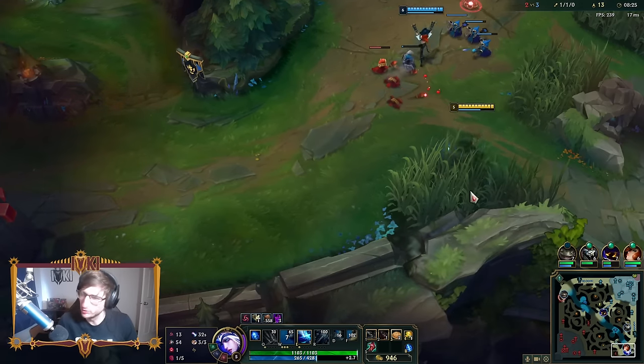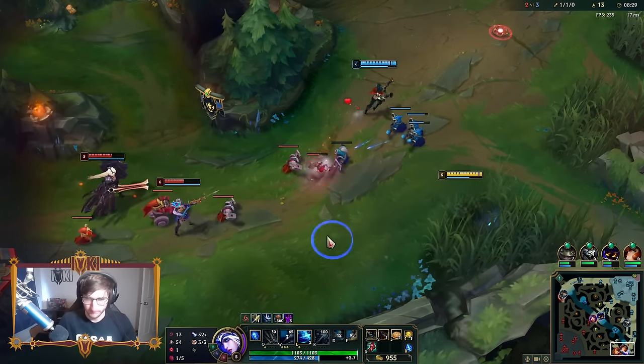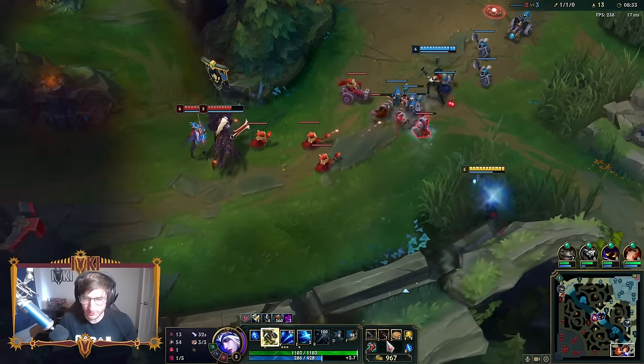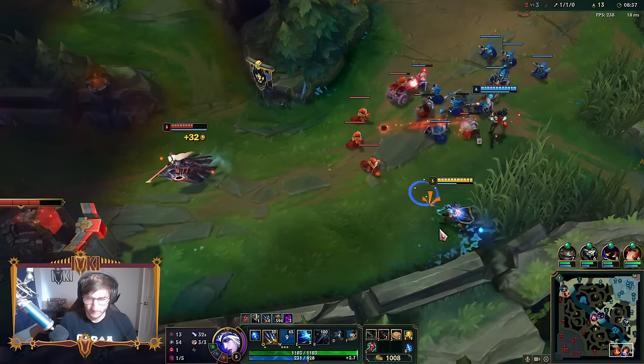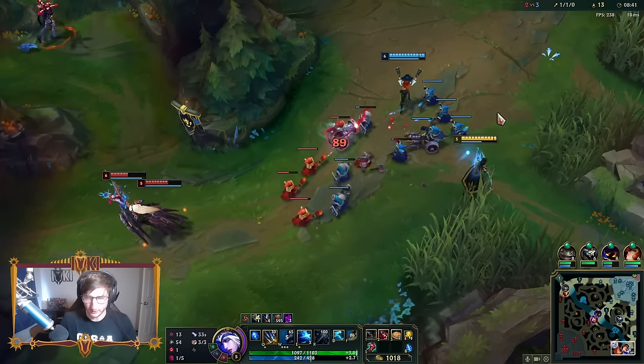Anyone who watches my channel knows why he should have let me clear that ward - it doubles the gold. We are quickly approaching level six, which means the turn-off-your-brain combo will officially be activated.